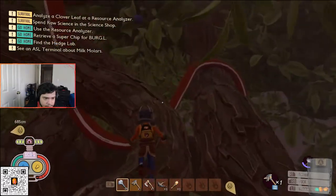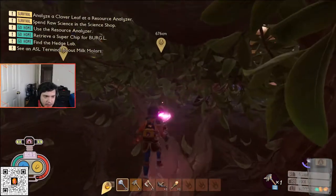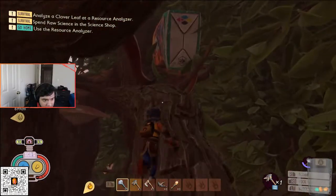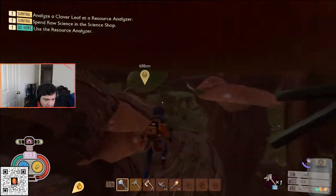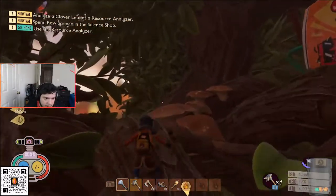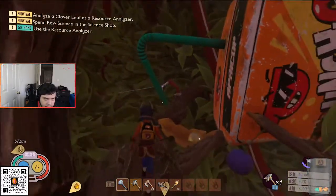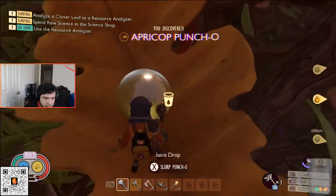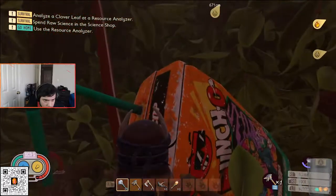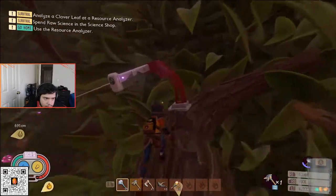There's a bunch of raw science everywhere. If you want to 100% the game, get enough raw science to buy all the recipes from Burgle through each chip. One of the locations you need to discover is this one right here. Also, there is a mint milk molar right up here which we'll get in a second.